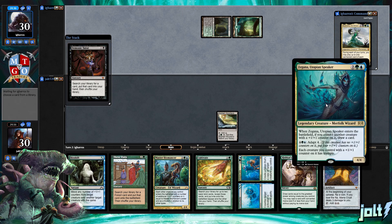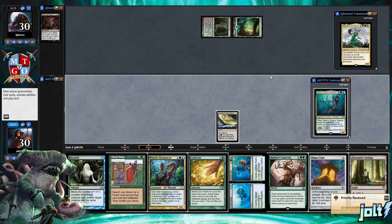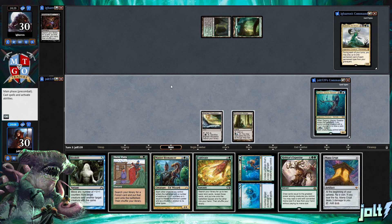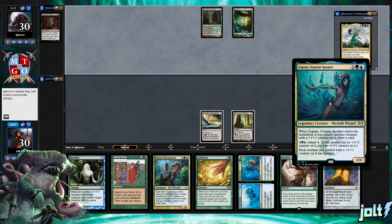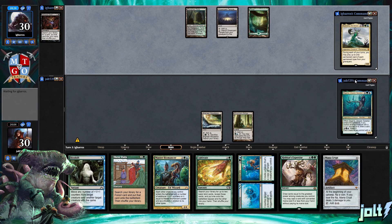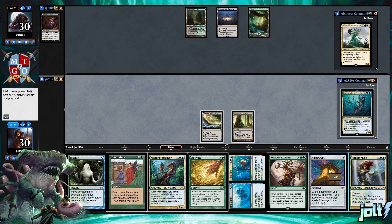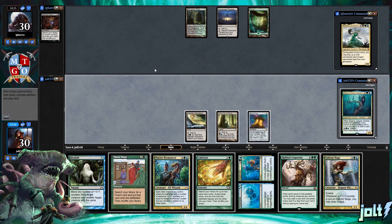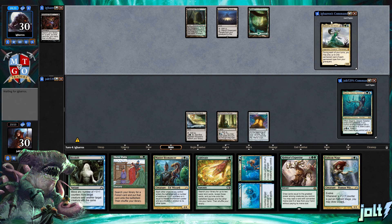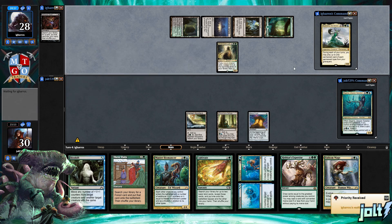We're playing against Muldrotha. We're just going to pray to the magic gods — sound the Simic alarms, please. We need to pass the turn because we have no colored source. If we at least hit a green source we'll be on for Cultivate. Muldrotha: during each of your turns you may play up to one permanent of each permanent type from your graveyard — artifact, enchantment, creature, land. I highly recommend building Muldrotha if you haven't; it's a ton of fun.